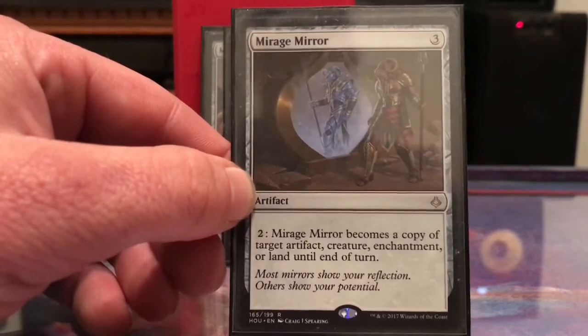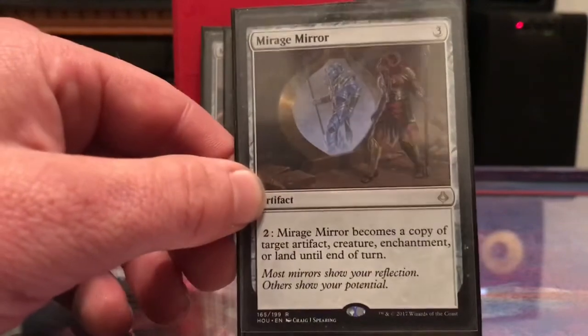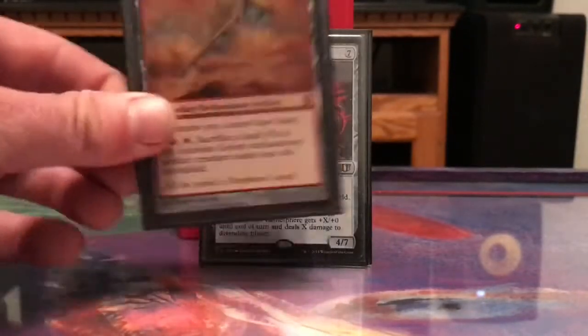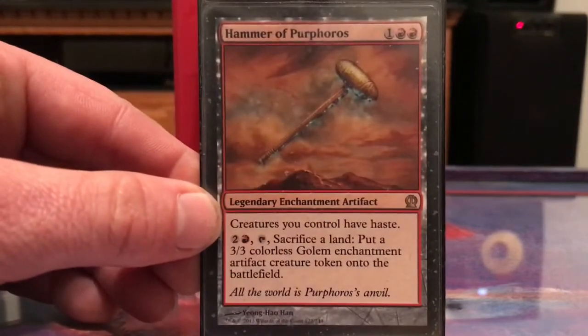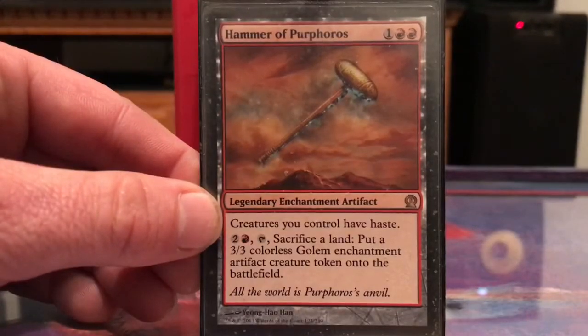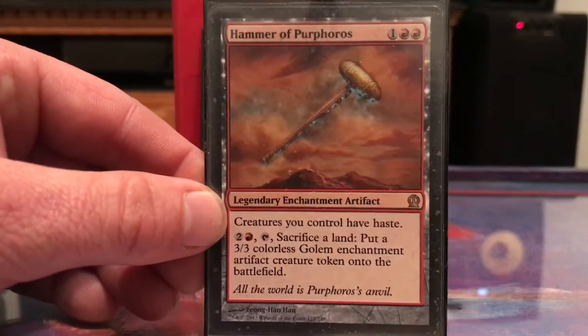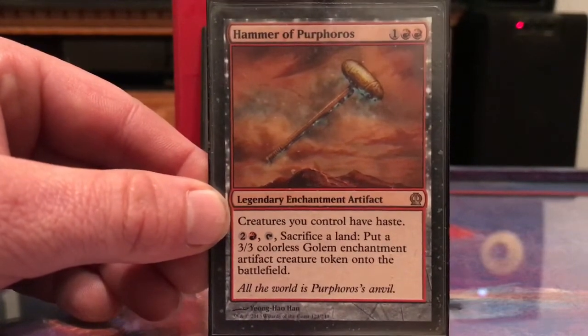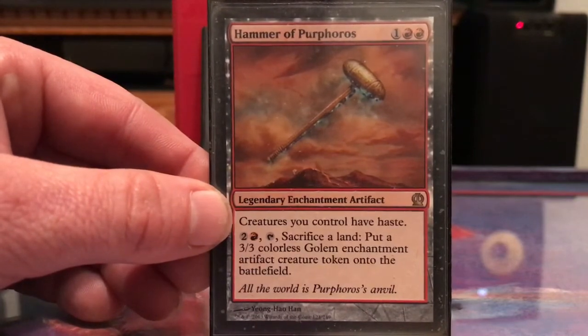Mirage Mirror seems good because I could copy something like Warstorm Surge or Impact Tremors and get some extra triggers, or copy whatever other people have. Hammer of Purphoros gives my creatures haste and I can sacrifice a land to put a 3/3 colorless Golem artifact creature token onto the battlefield.